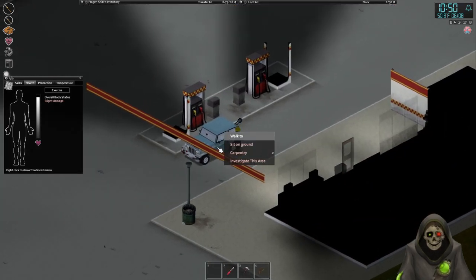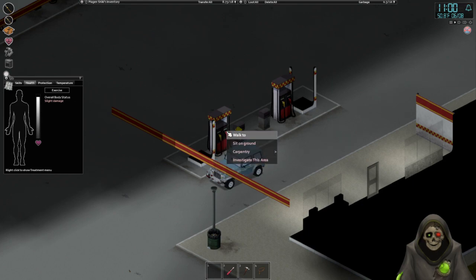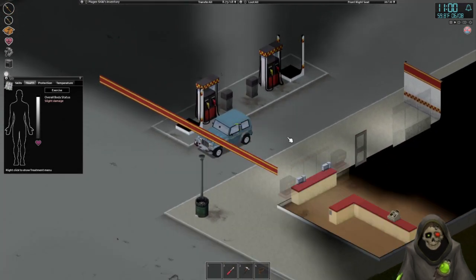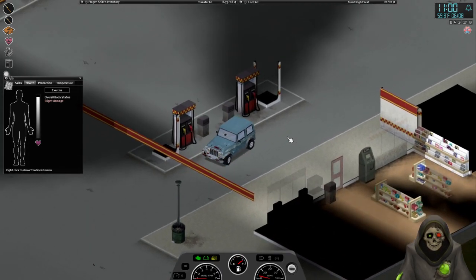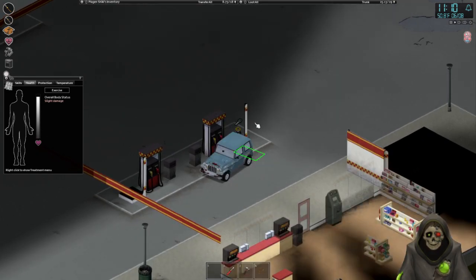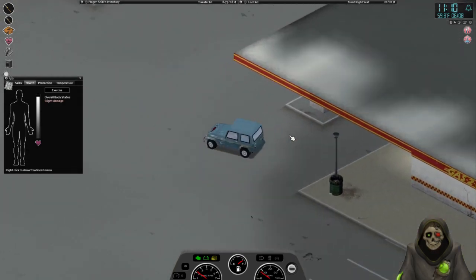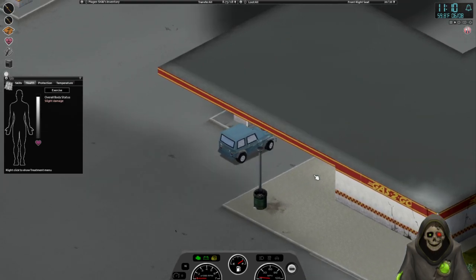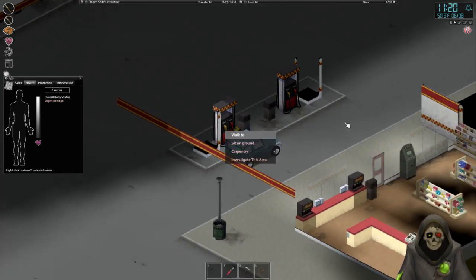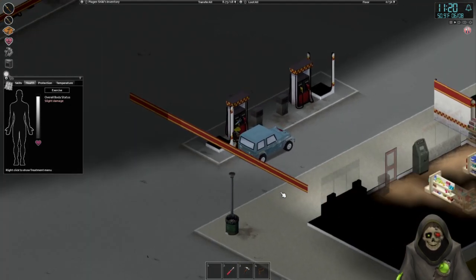Smoking next to a gas pump - not ideal! Let's fuel up the vehicle as well. The gas tank seems a little finicky about which side I'm on. Moving to the other side - refuel from gas pump, there we go. Also checking that black car down the road - it's locked.